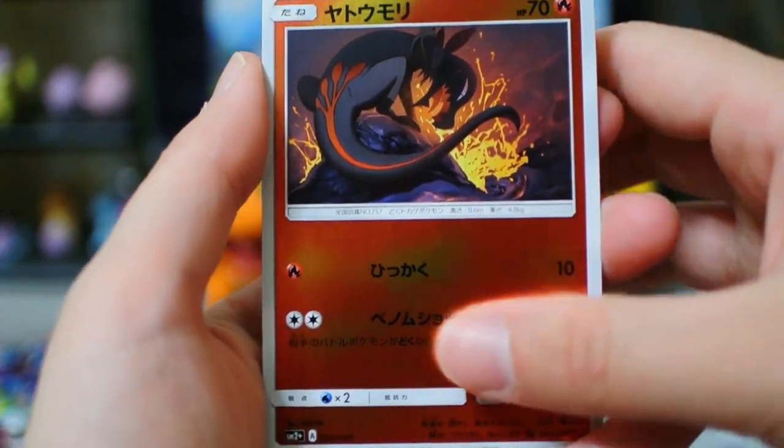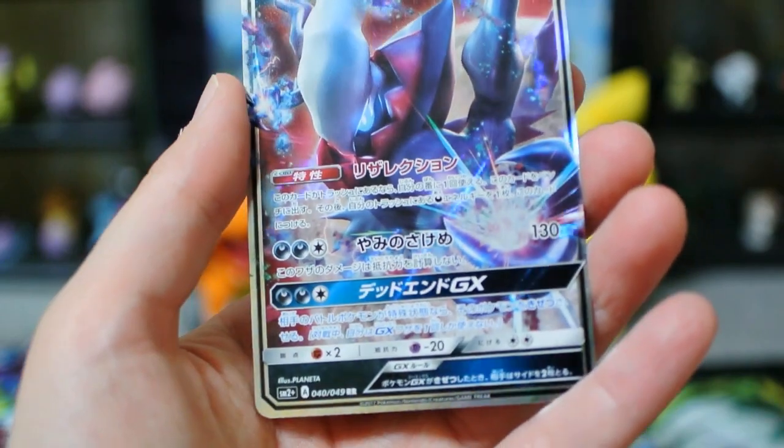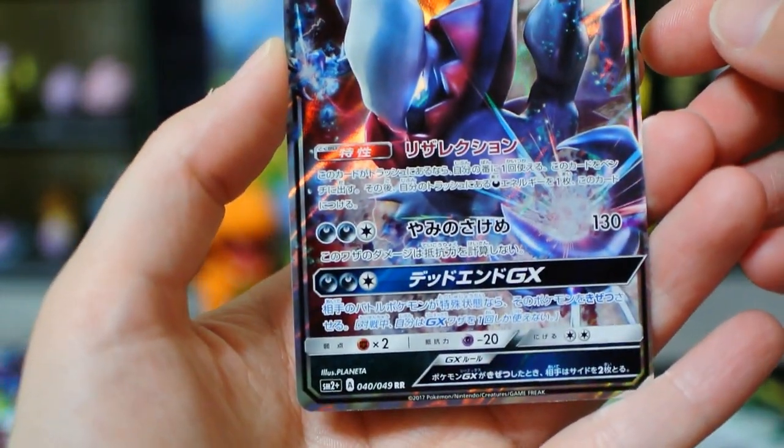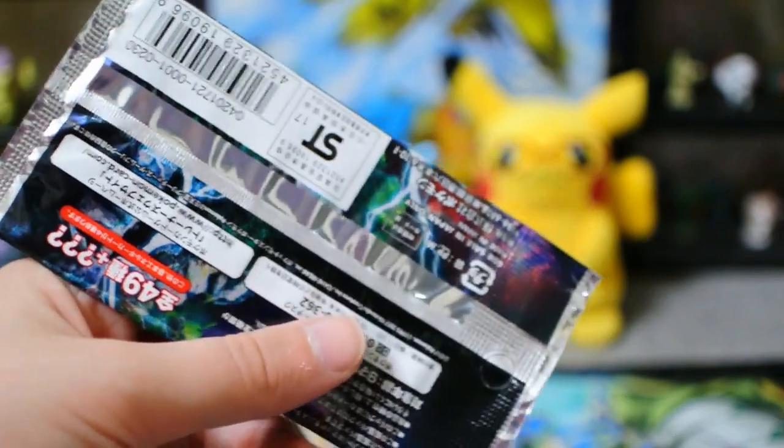If you follow me on Instagram and Twitter, you already know my friend Lynn. Darkrai GX! That's kind of off-centered too. I think it's because Hungry Cabbygon pointed it out, and now I'm paying attention to whether or not Japanese cards are off-center. Goodness, my brain — I'm so easily influenced.